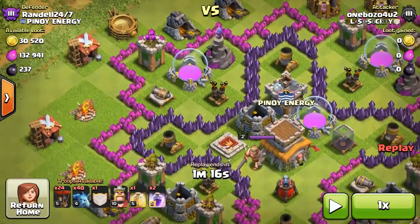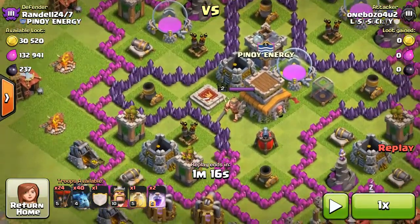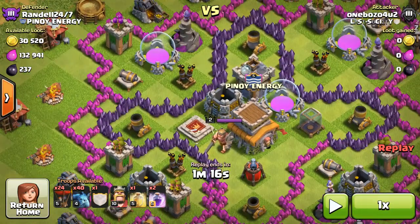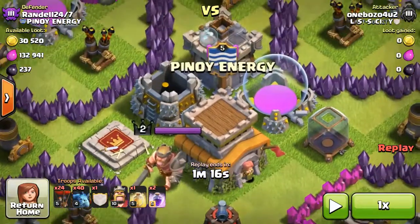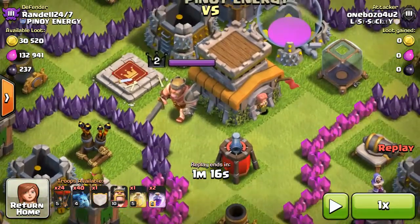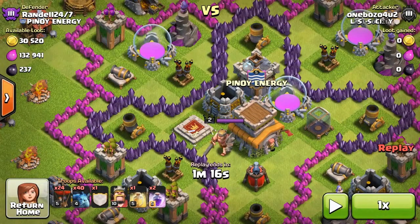He's got all of his air defenses in these three little sections over here, a little further away from the town hall, which makes it a lot easier for me to attack this base. If he had his air defenses in here where these collectors are, where that hero is walking around, I probably would have skipped this base. But because he had a poor setup I was able to attack him.